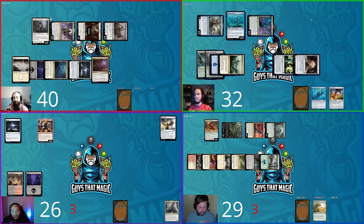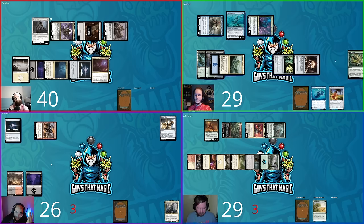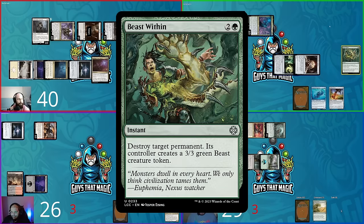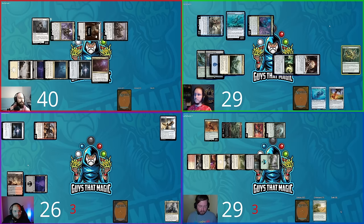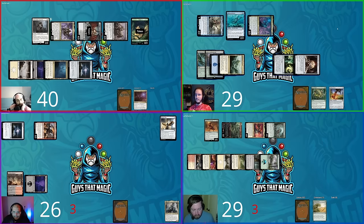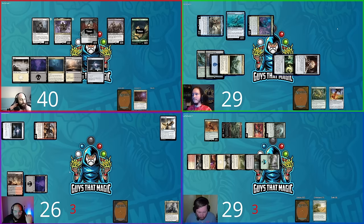Steven untaps, Herald's Horn triggers — not a pirate. Steven attacks Shane for three. Shane responds with Beast Within, targeting the Etchings of the Chosen. David sacrifices his lifelink Vampire to give Charismatic Conqueror indestructible until end of turn, creates a Vampire Demon token, and also gets a Beast token. The Etchings is destroyed. David passes sadly, noting his board got hit hard.